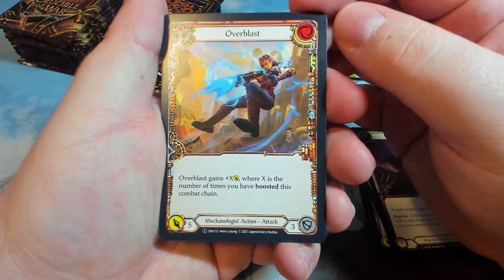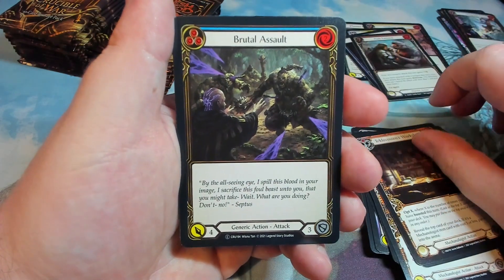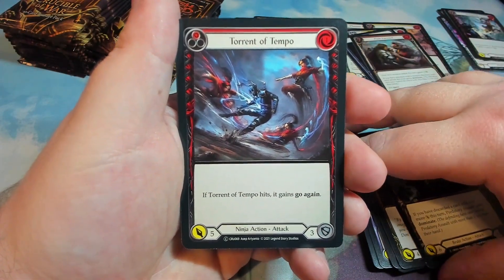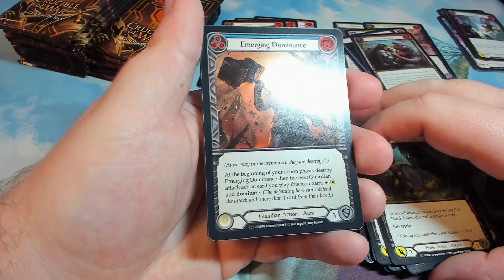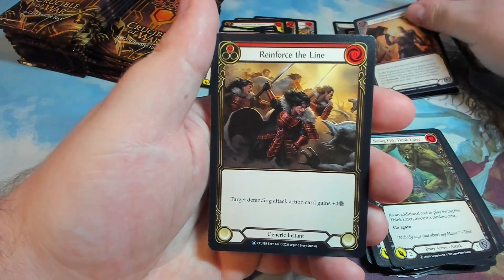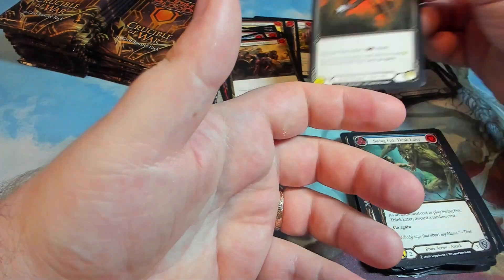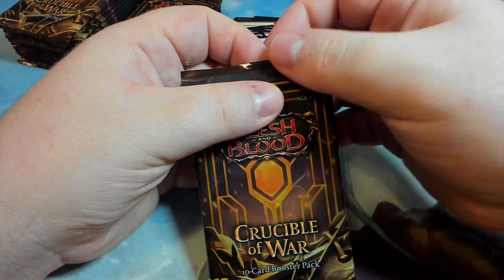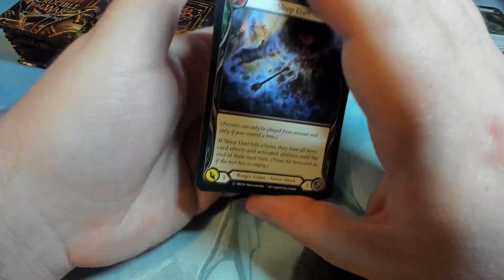I can't remember what size the packs were last time. Overblast, Consuming Volition, Tecloverson's Workshop, Brutal Assault, Predatory Assault, Torrent of Tempo, Swing Fist Think Later. We have a Foil Emerging Dominance — just a common. Reinforce the Lion Rare and a Mandible Claw Rare as well. I think it was more than 10 cards in the packs from the last set, it felt like it was more than 10.